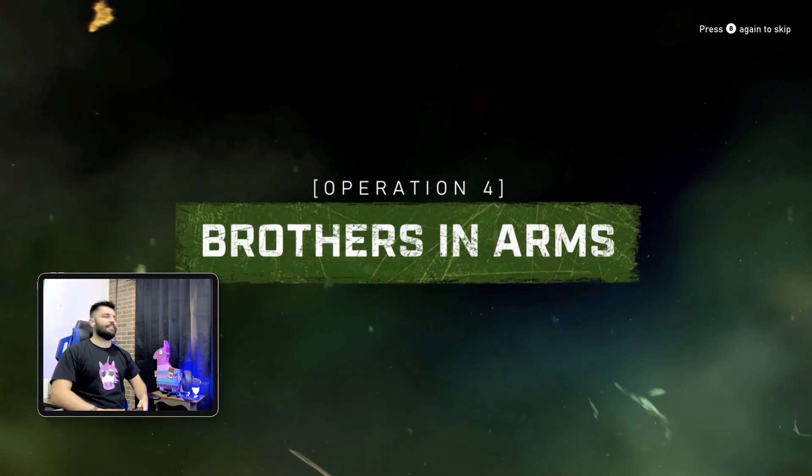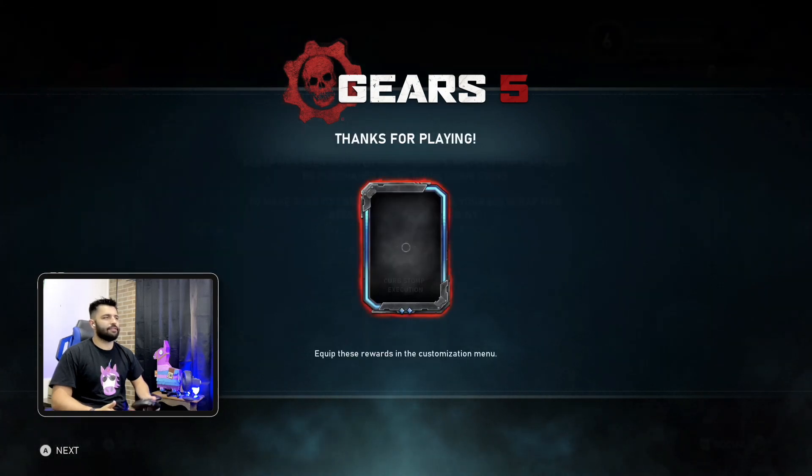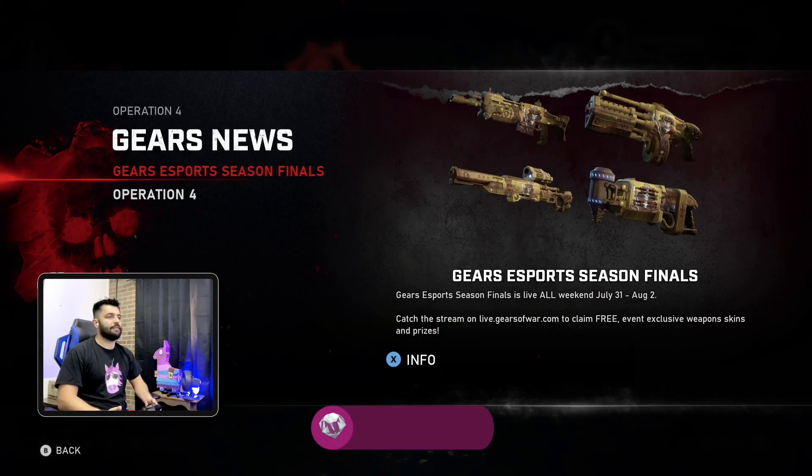Brothers in Arms — I thought I was going to say Brotherhood, but anyway — press B, skip it, and you'll get your gift, if you get any gifts.